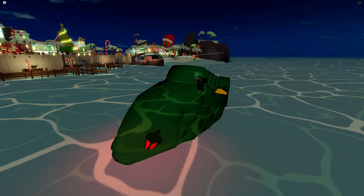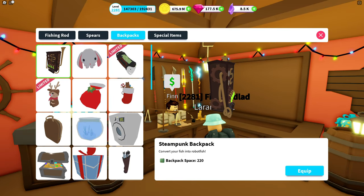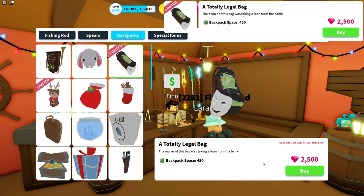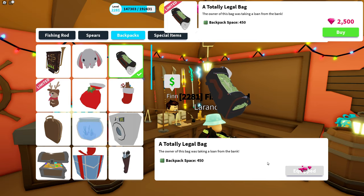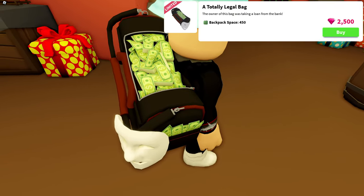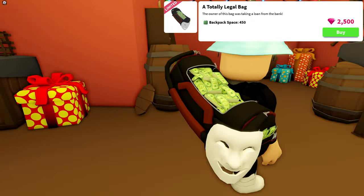Then we're going to continue with the backpacks — we have four backpacks during the Christmas event. Going to talk to Finn. First, the totally legal bag: the owner was apparently taking a loan from the bank. It has a backpack space of 450 and a price of 2,500 gems. Buying it now — and this is what it looks like on the back. Really cool, I like it. On free camera you can see a lot of bills and a mask — makes me look like a criminal.